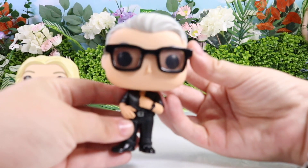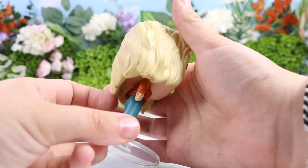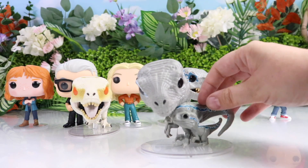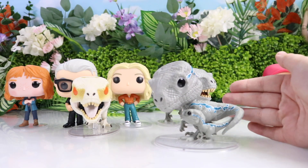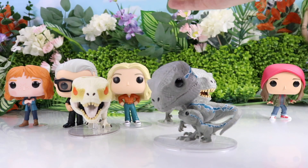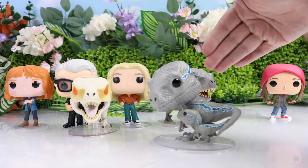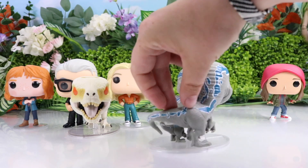We have the doctor here all the way from Jurassic Park, and lastly we have Dr. Sattler. Some fun facts about Funko: they usually display about two to three inches tall, though you can get them as big as 16 inches. My favorite spot to collect and display these are in bookshelves or on a shelf with all the boxes and collectibles.